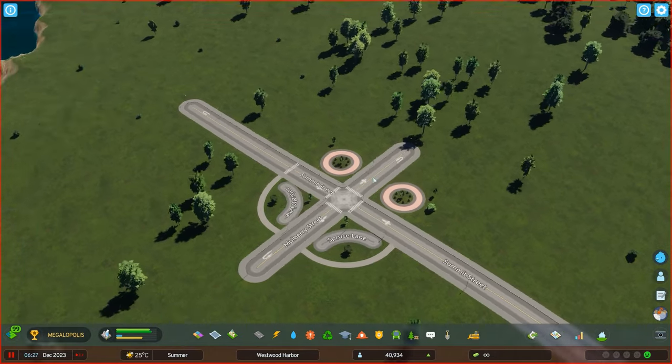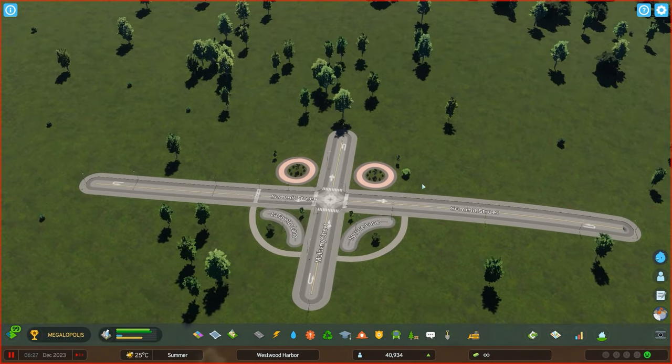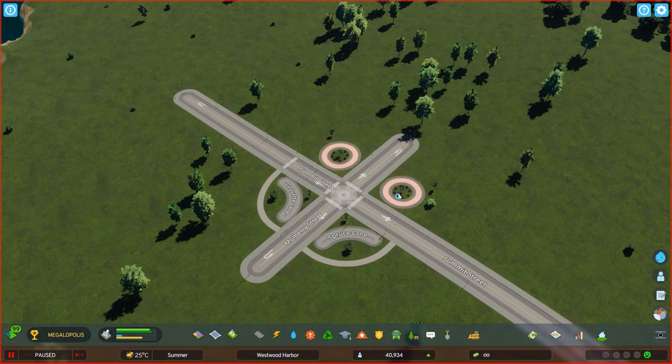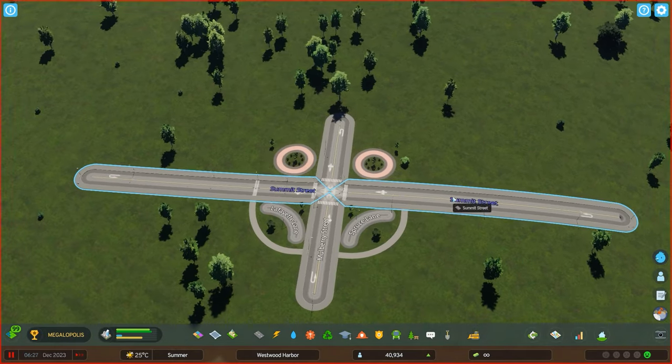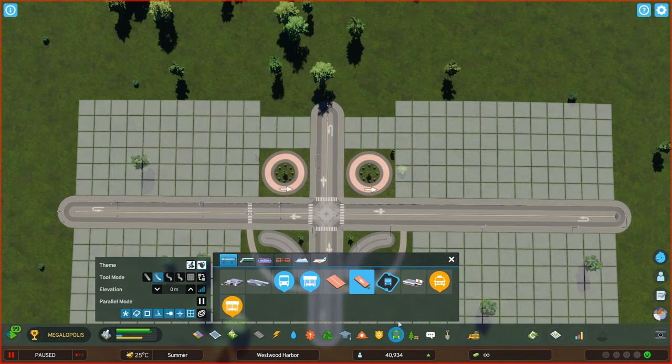Number one is roads as detailing. As you can see over here, this is a workaround for making things like planters or pedestrian paths look a bit nicer. For example, this is a single bus lane over here that has been used in order to create this one.